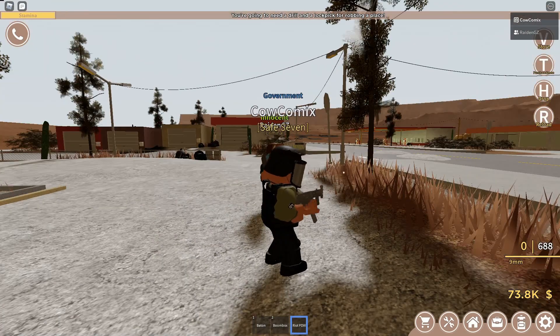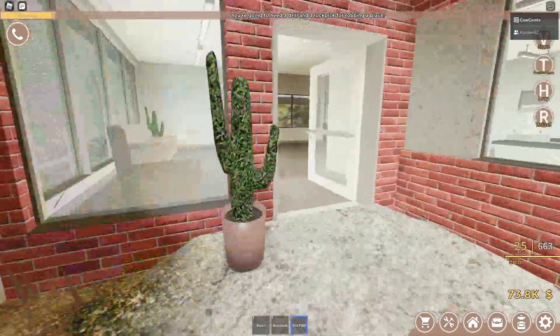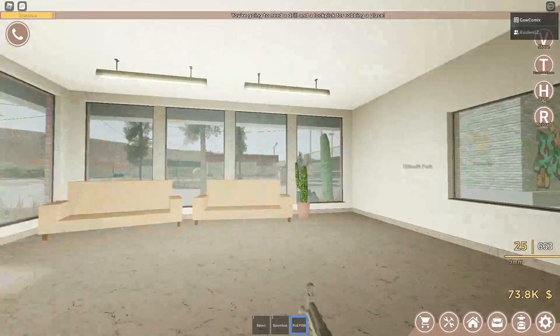If you want to protect yourself from people trying to steal your money. Anyways, this is what the bank looks like, and this is what the inside looks like.